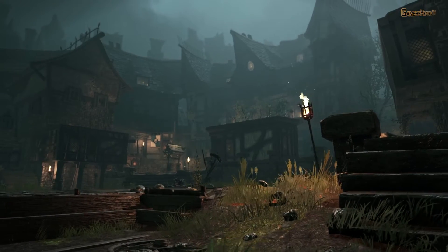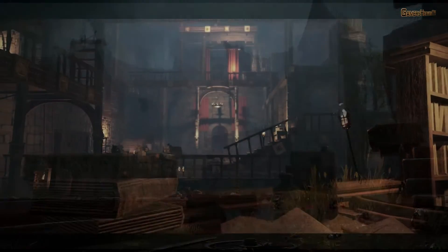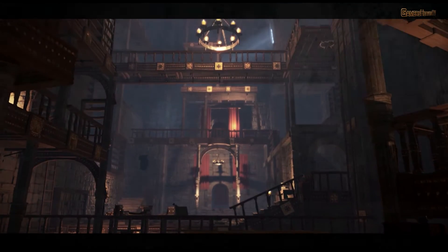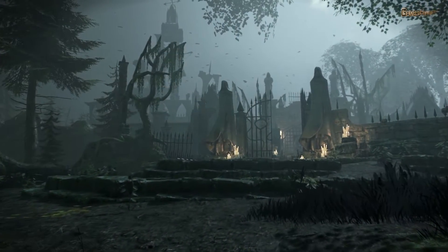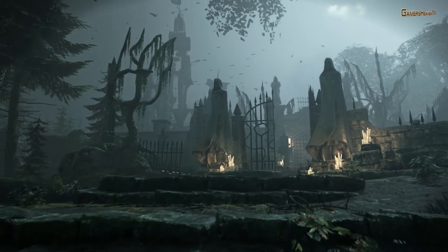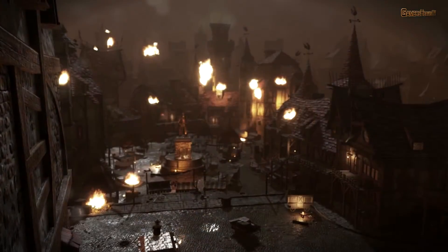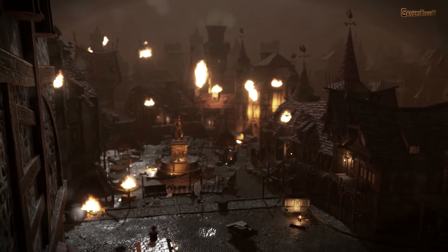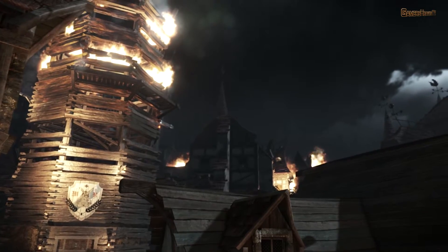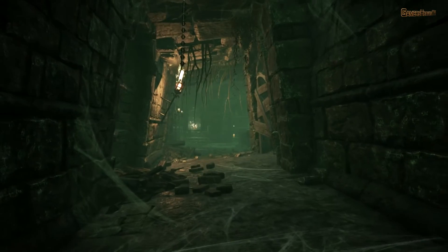Through the city of Ubersreich, the Warhammer fantasy world comes to life like never before. State-of-the-art, physically-based rendering provides a realistic image of the world under any lighting conditions. The renderer is also highly configurable, allowing players to tailor and scale settings to their hardware specifications. Experience the ramparts of a city under attack, visit a Garden of Morr graveyard, and venture below the city into the dreaded Under-Empire of the Rat Men.